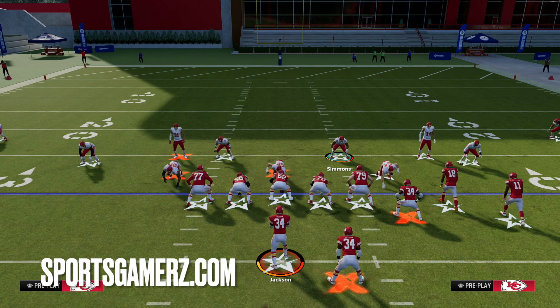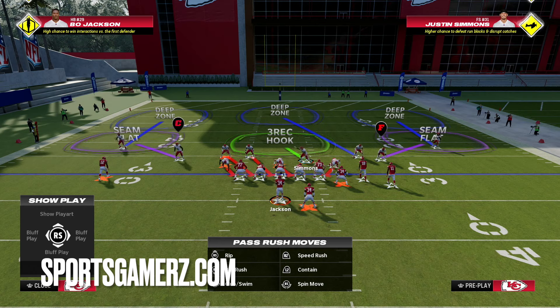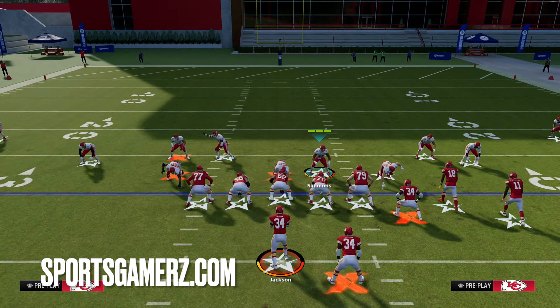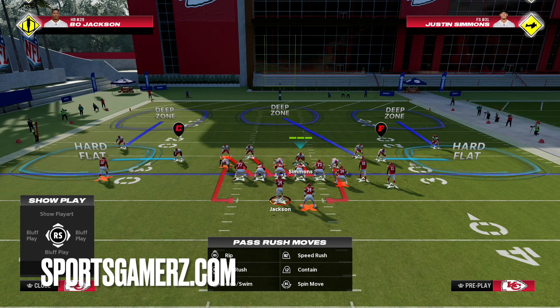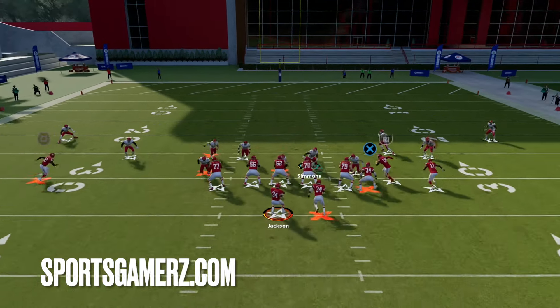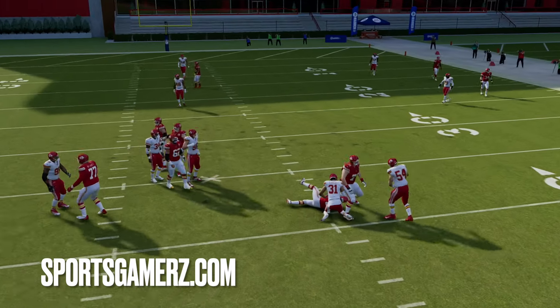If you want more high-level Madden 24 content, make sure you subscribe to the channel, drop me a like, and comment on the video. The most basic way to run this play: as soon as you audible to it, you're just going to user this guy over the right guard. I like to put myself on a blitz angle, QB contain, and then shade my coverage underneath to get hard flats. The hard flats help me defend the quick flats so they can't get a quick pass out. This is the base setup.